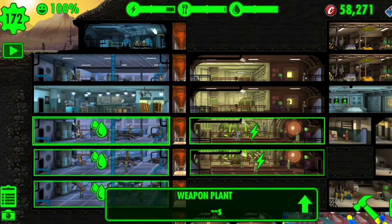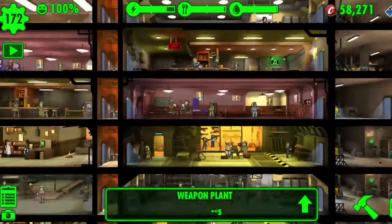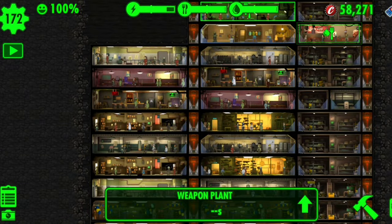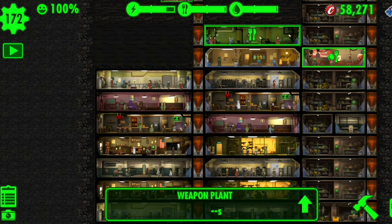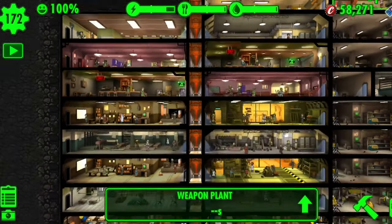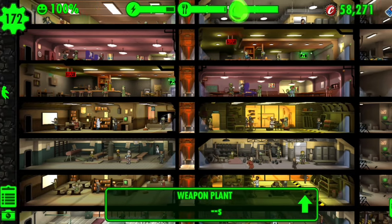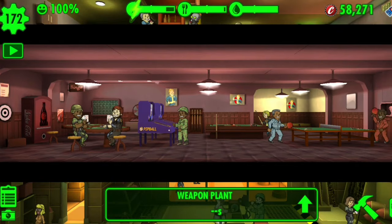Tip number four: upgrade your dwellers. I want to have the most perfect dwellers, so I built two of each room. When organizing your vault, you want to have the same rooms right next to each other — not scattered. I'd recommend building the same type of room on top of each other so you can move them and organize much better. It's just easier on you.